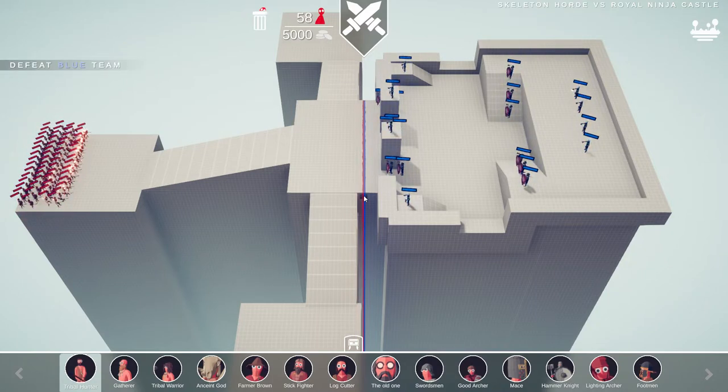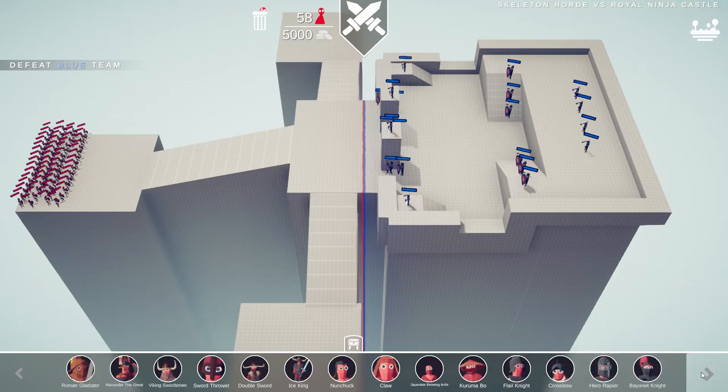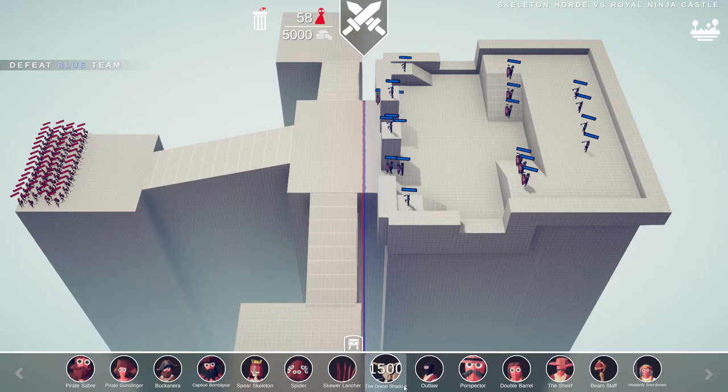Skeleton horde versus royal ninja castle — so it looks like you come with a skeleton horde this time! Sweet. I was taking notes: these guys with the big shields have no projectile deflection. But the spiders won't do anything against them because the spiders' whole thing is that they impale people — the royal guard has too much health to be impaled.